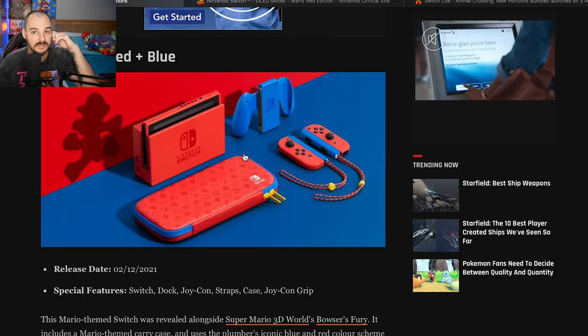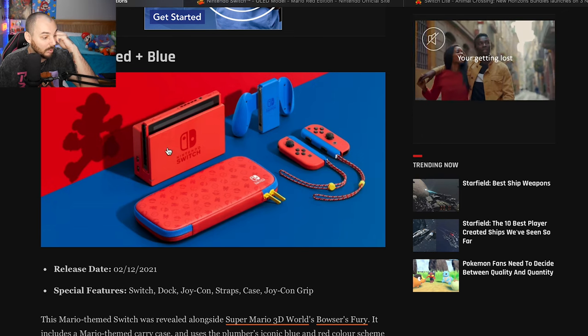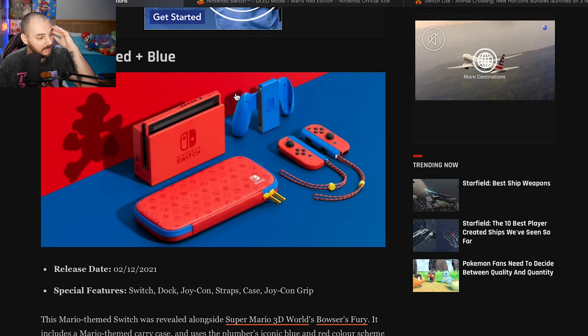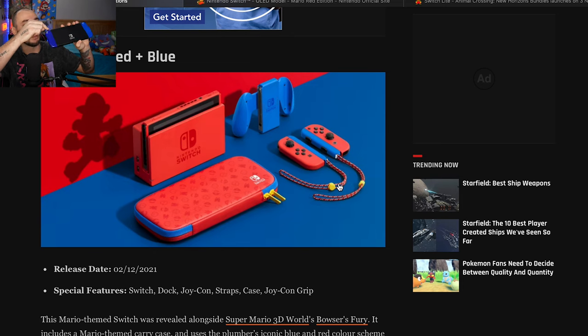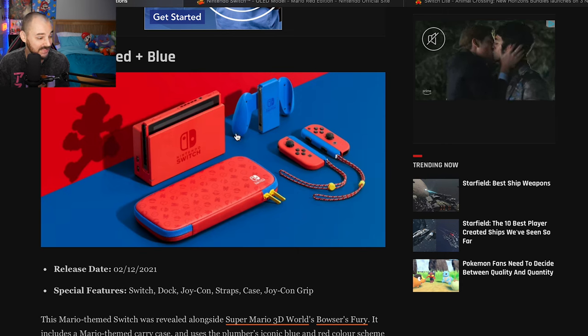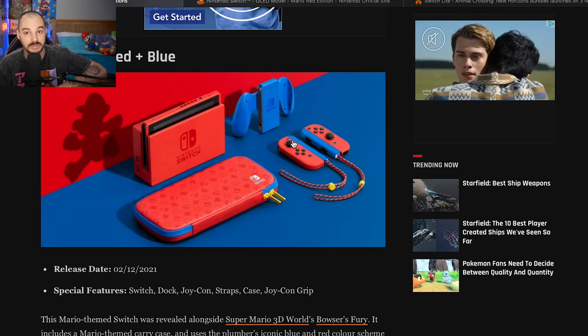I thought this was for Mario Day, but they're saying it launched in February. It's cool, but I wish there was more going on — like the Joy-Cons should have been blue and the Switch red. The dock is all red, at least the grip is blue, and it did come with a case. I like when the straps are different colors — I actually have the Skyward Sword Joy-Cons and the straps are blue and white, they're so nice. I'm gonna give this one a 6 out of 10.